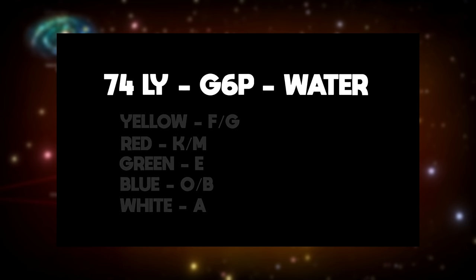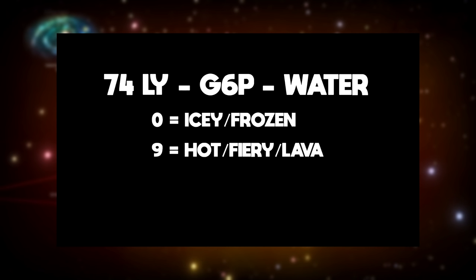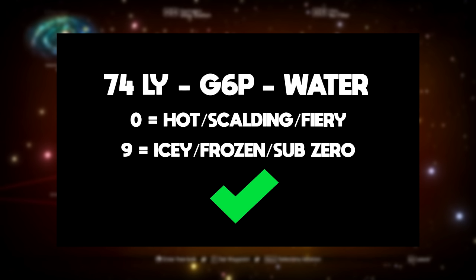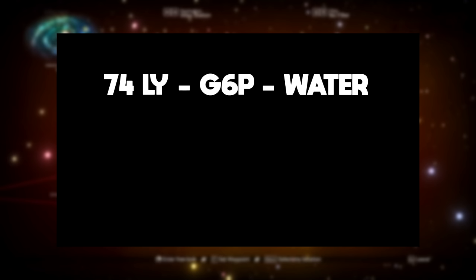After the initial letter, there will always be a number showing the overall temperature of the system. It's a little backwards — you'd expect zero to be cold and nine to be hot, but it's actually the complete opposite: zero means hot, scalding, and fiery planets, while nine means a high likelihood of icy, frozen, or sub-zero planets. As we are looking for lush worlds, we want this number to be roughly in the middle so the system doesn't sway too far towards boiling or frozen. These are just guidelines — stick with something in the middle for the best chances.